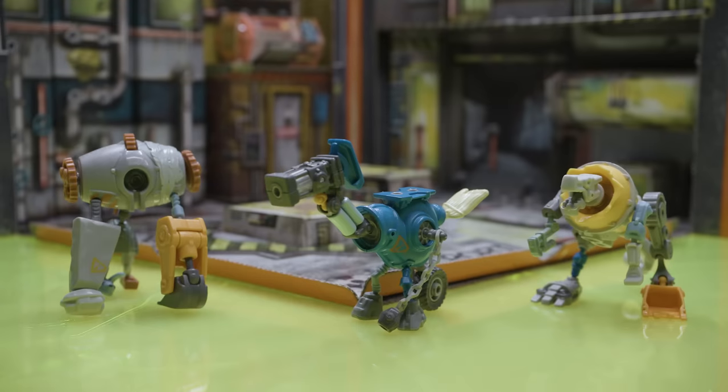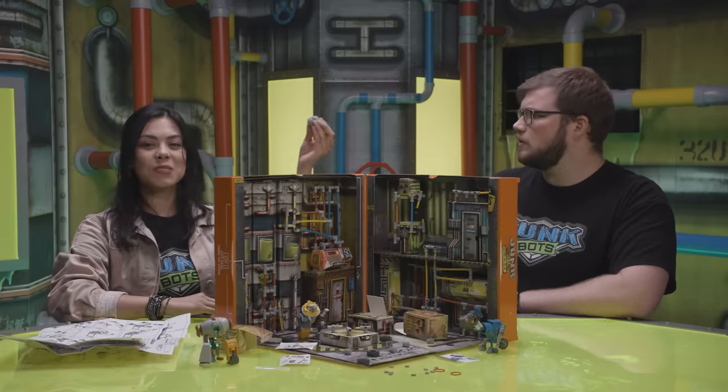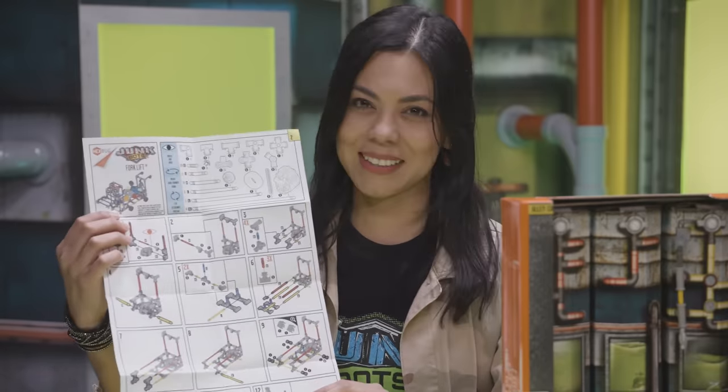Wow! Chomp, Max, and Nessie look awesome! Tyler, do you see any power cores in there? I found a light module and something I've never seen before. That's one of the new drive modules. You can use those to motorize this kit's secret build, the forklift.